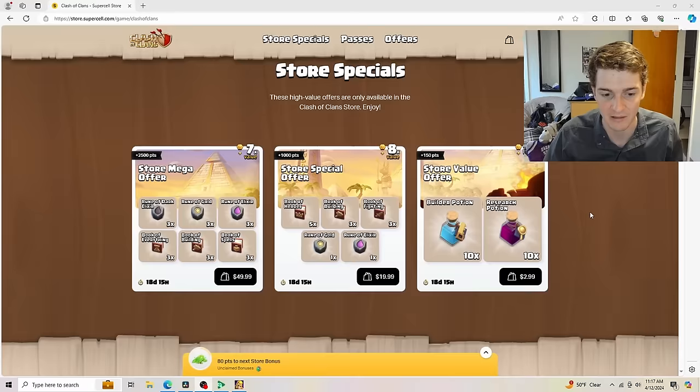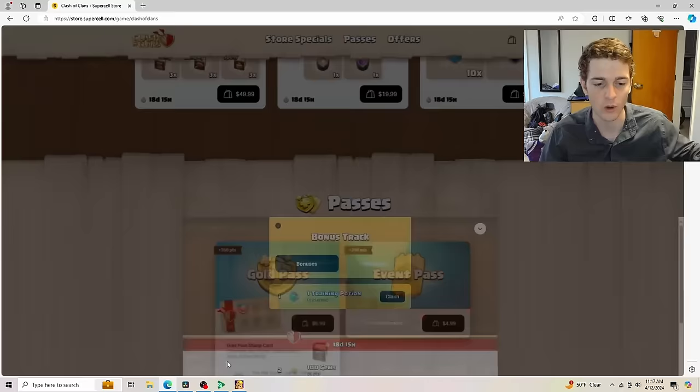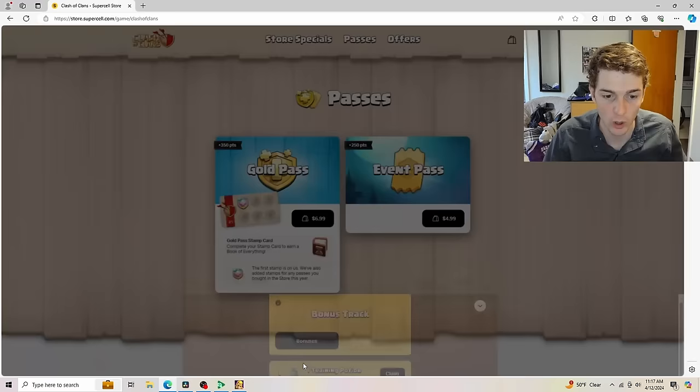That's 10 times 10 — 100 hours off buildings and research. That's 10 straight days. I'm definitely going to be buying this. It adds 150 points as we can see in the top left-hand corner for the bonus track. Here's the bonus track — it's long, all the way down to 25,000 points where you could gain an additional rune of elixir. With around 150 points from this purchase, we'd land on 100 additional gems, then 300 gems.